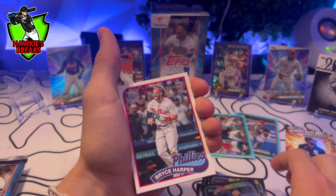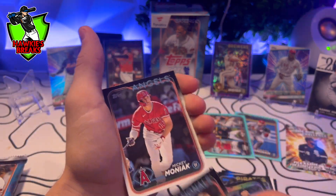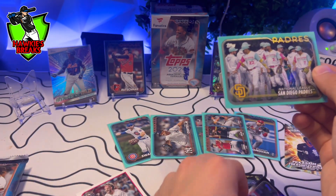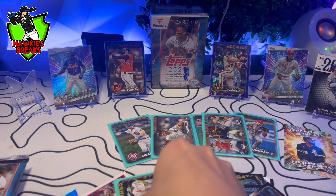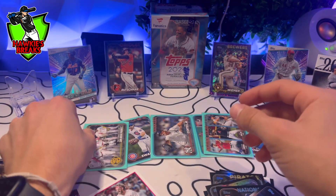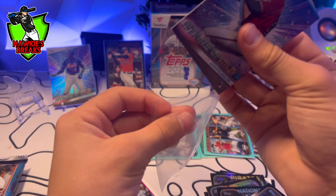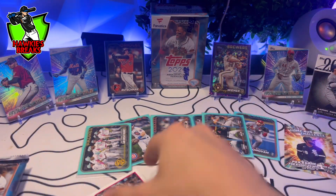Yuri Perez, Bryce Harper on the throwback — very nice. Jose Ferrer, Mickey Moniak, Padre, and the whole Padres team. Keep the sleeves rolling. Should we sleeve the Lawler? Sure — just that one card giving me issues.